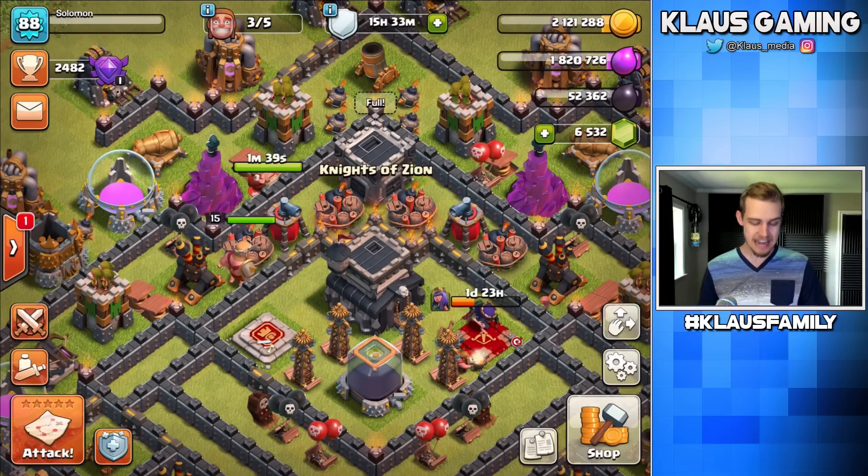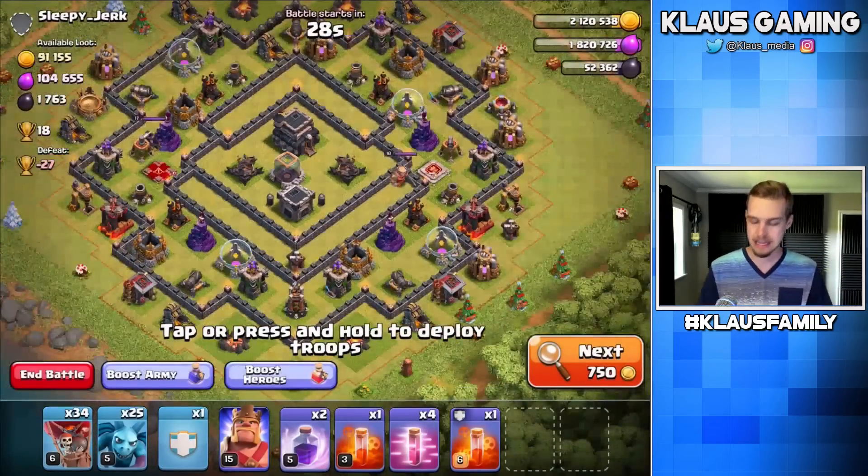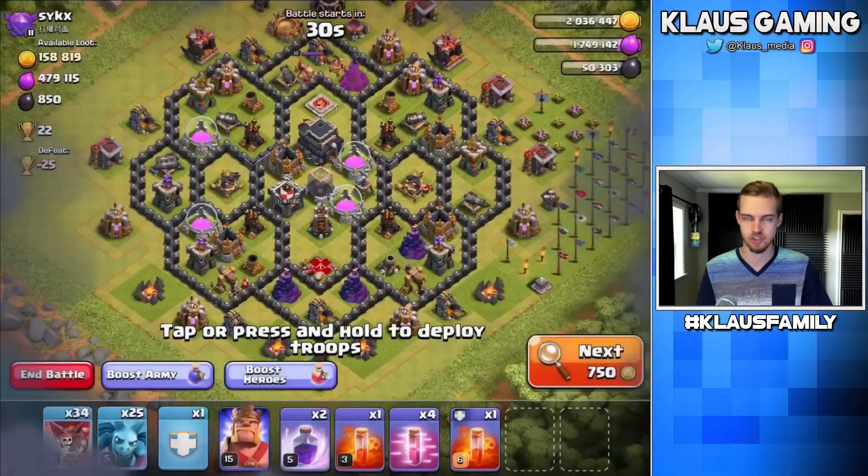So without any more delay, I say we go straight in there. I've got no queen — she is upgrading — but I do have a king, I do have a CC, and I have Lunian, which has been the best strategy. I'm very pleased with the Lunian strategy.